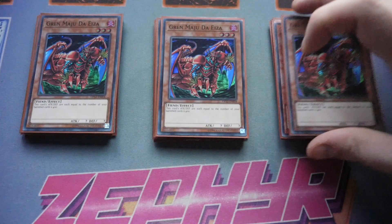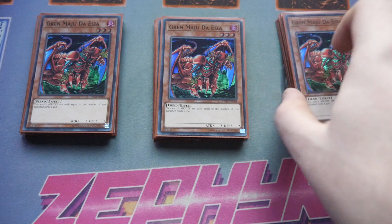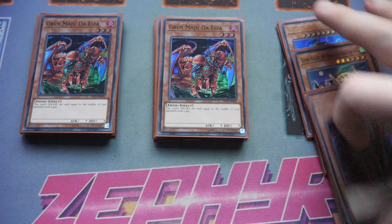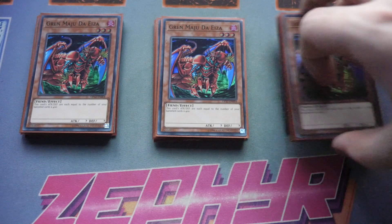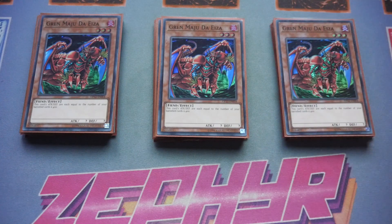Coming out of the Gizmex themselves — you're banishing off of Orochi, you're going to be banishing off of Desires because it's the best draw card for this deck. You need to set up your banish zone to get into your Makami, and your Makami is going to give you the search. Just being able to drop a Manju — if you've resolved Desires and a Gizmex Orochi, you've pretty much got game. Very few people are going to be surviving that depending on what kind of backups they have.